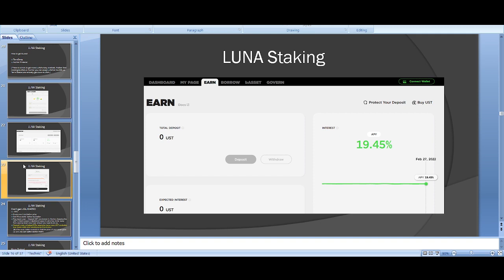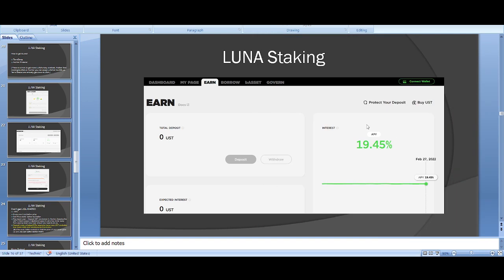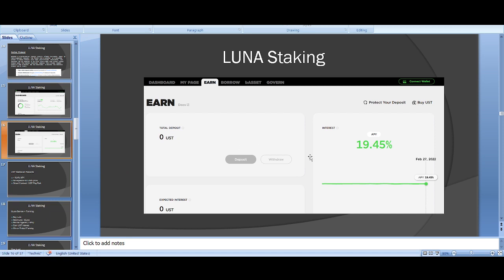That's mind-blowing — you give your bonded Luna as collateral, get UST, and use that UST to earn 20%. That's when I went absolutely crazy on Luna: understanding you could borrow against it and earn yield simultaneously, plus how burning Luna was required to mint UST. Those were the two key game-changers for me.